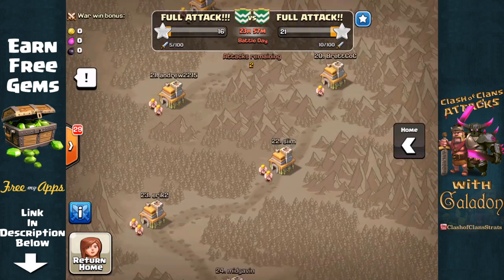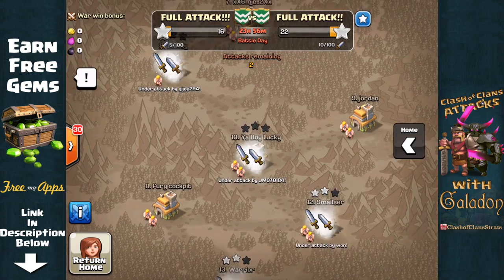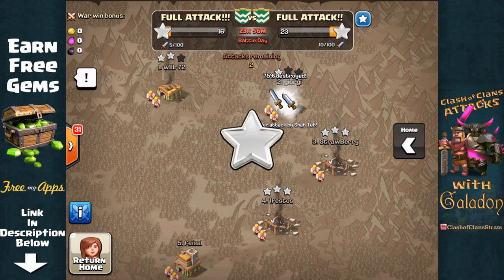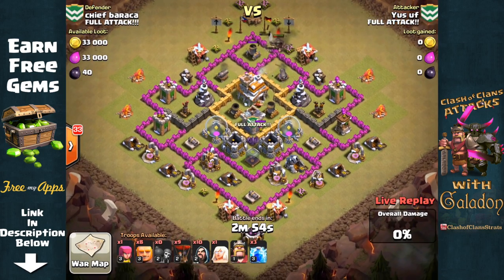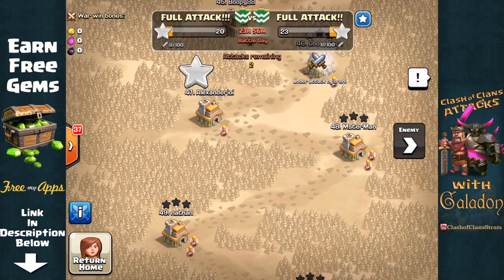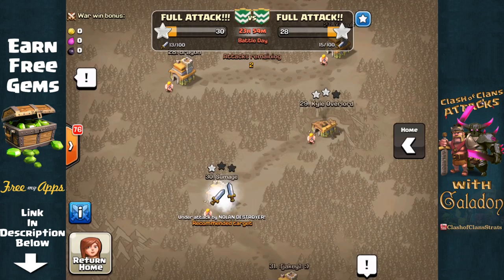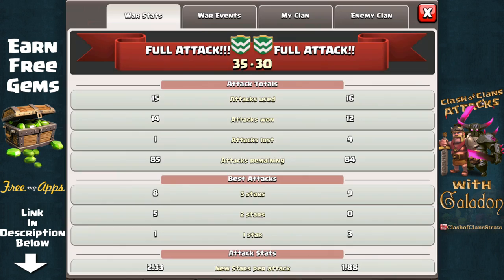Only five attacks completed on our side; they've already completed ten attacks, but we obviously have a lot more underway. This is going to be an exciting war — it was very evenly matched. There was only one or two Town Hall 8s on either side and it was almost all Town Hall 7s. Unlike the lopsided attacks you see a lot, it was really nice to see a well-balanced clan war matchup. We fast forward a little further ahead and did start to pull out to a small early lead.